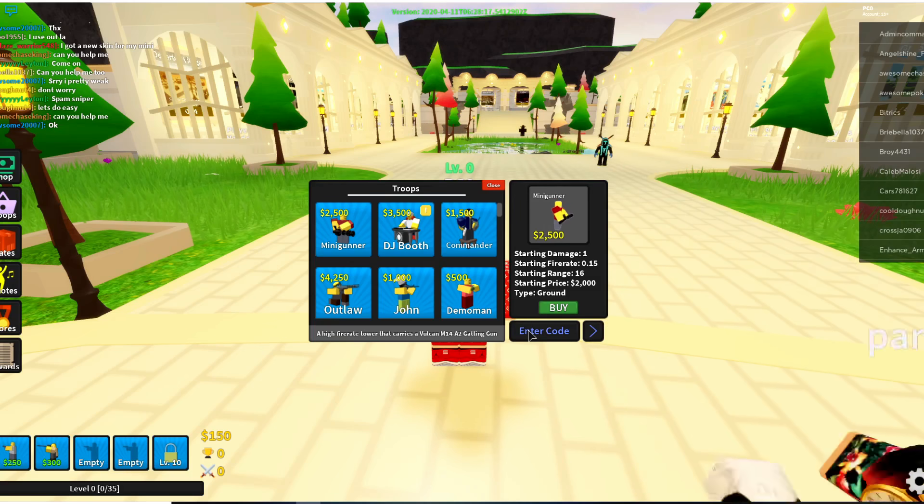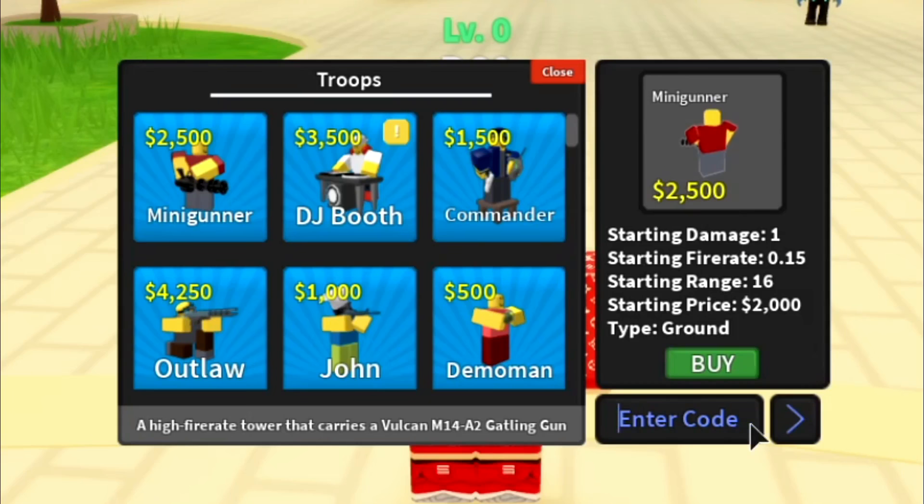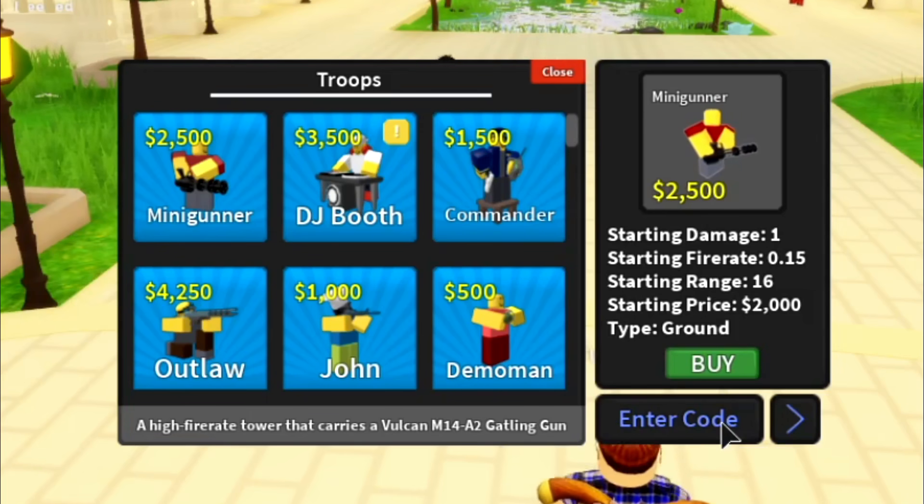This first code does require the Shredder Tower, so if you don't have the Shredder Tower this code is pretty much useless. But the code is 'spring milestone.' All these codes are spelled a bit unusual. You can see the message: 'You must own the Shredder Tower before redeeming this code.' It does work — you just need to buy the Shredder Tower first.